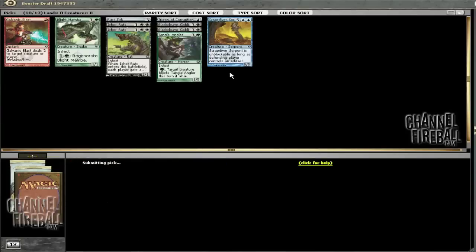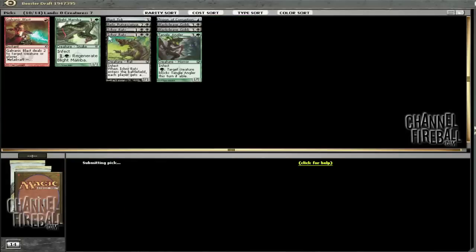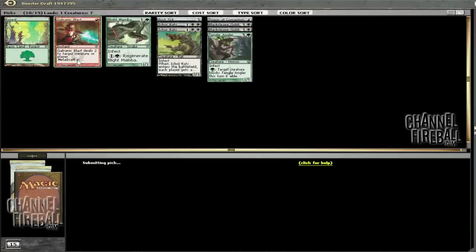I'll take the Scrap Diver. The guy to our left is probably blue anyway — blue or Poison, one of the two, are probably the next two people. Don't really need to pass a Scrap Diver Serpent, and who knows, might lose to it. Hoping for a Contagion Engine, just like any other deck.